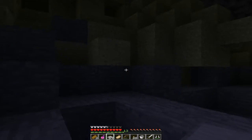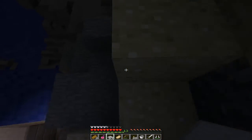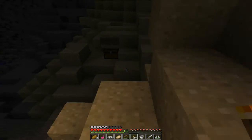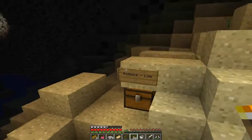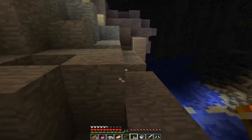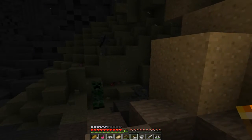Anything up here? Oh, here's another chest. No, it's just enchanted leather armor. I don't even want to pick that up. I've got potions low over here. Oh goodness. Hop. There goes potions low.